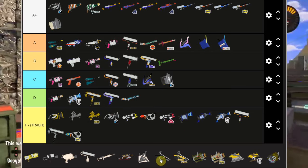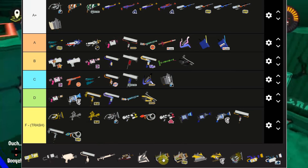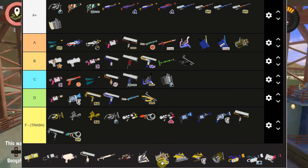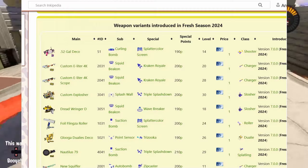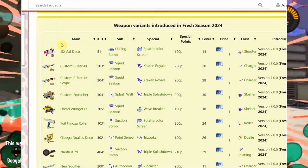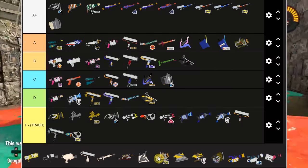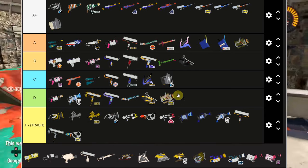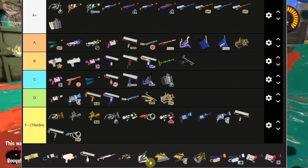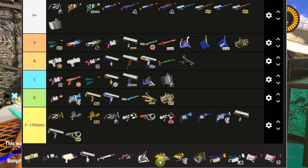For the Bloblobber, play the vanilla one - the other kit has Crab Tank but it's really bad. Explosher is kind of falling off a little but I think it's still A tier. The Custom Explosher is an absolute disappointment - it got Splash Wall and Triple Splashdown, which is probably one of the worst kits you could ever ask for. D tier. I don't know why you'd ever play the Custom Explosher over the regular one - it literally has nothing going for it.